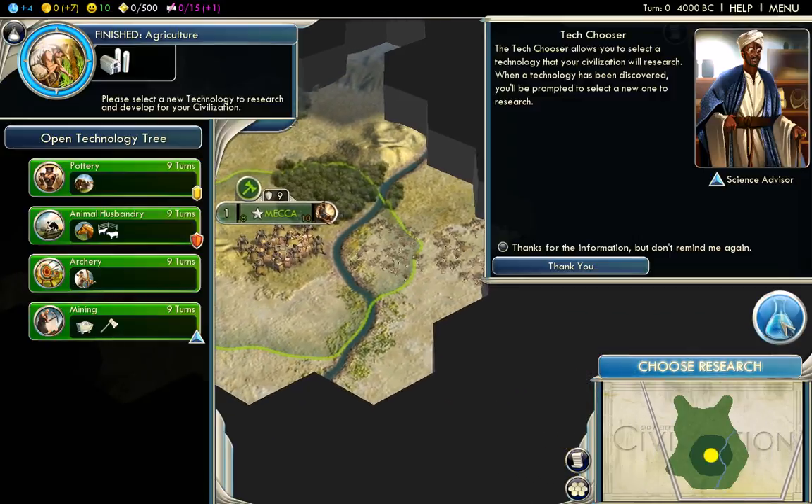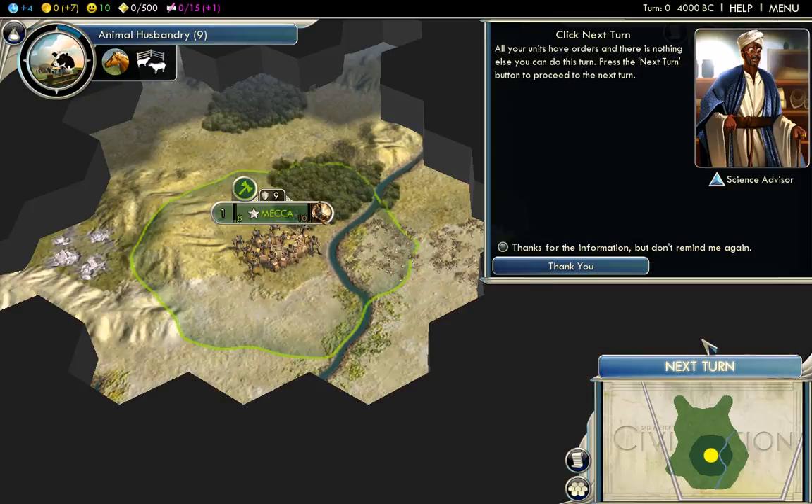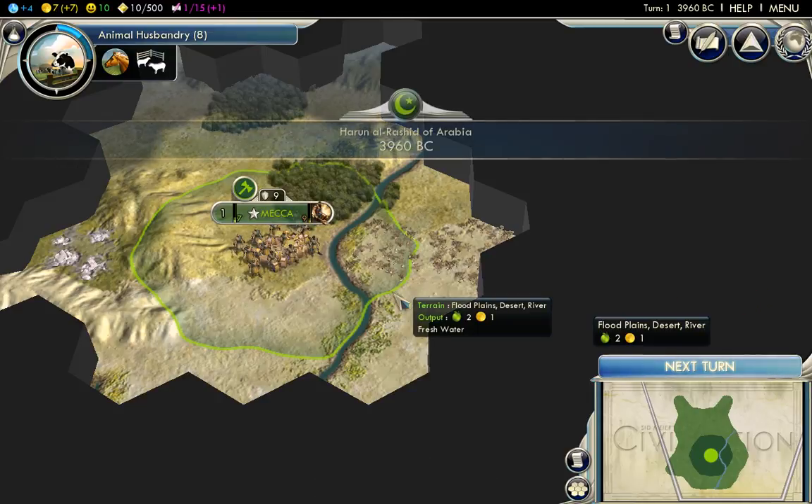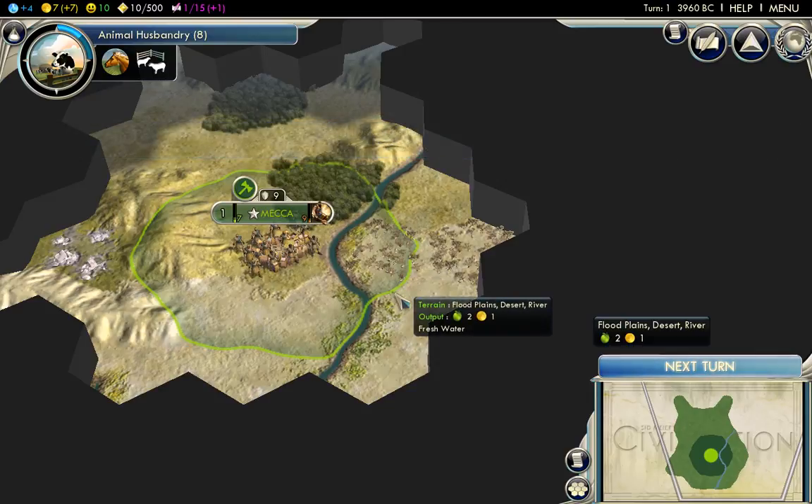It doesn't really matter what we pick because we're not going to be here that long. Waiting for everybody else. So now it's our turn. Of course, as you can see, we haven't really done much in the game. Don't see much in the map, but that's about to change.